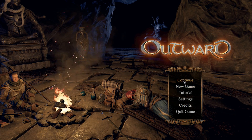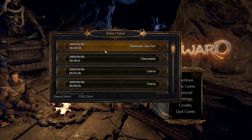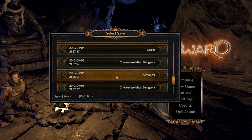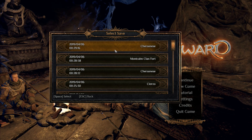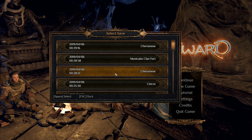Go ahead and hit Continue. I'm using my tester character. Sure enough, it worked — you can tell because all your saves from every time the game saved are listed right here. So the debug menu is now on.